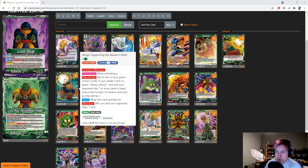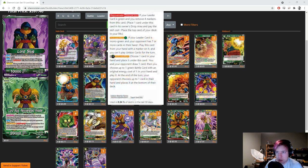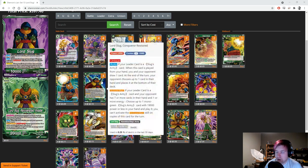Otherwise it's just an untap-to-draw-one effect, and sometimes you can't afford to lose your unison because of it. This Wing card really helps out with all that. Also, when this card activates its blocker skill, you and your opponent both draw one without having to put it on the bottom of your deck — which is great. It's also a really good target to get back with the activate main from Lord Slug's effect on the back side. We just need more one-drop targets.